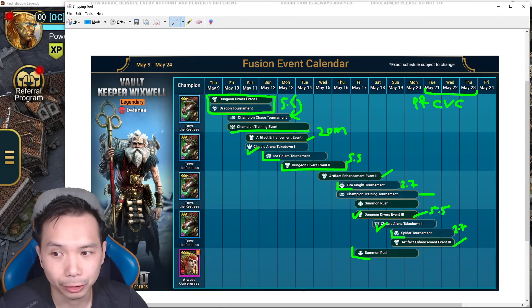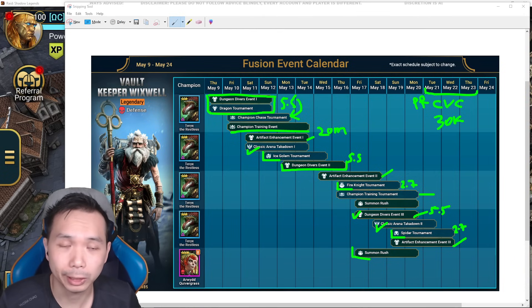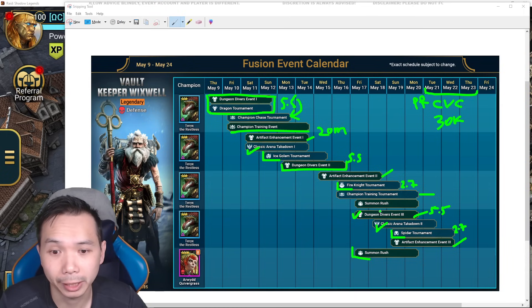You could summon Wixwell during the personal reward CvC, so make sure you save him for that — looks like an easy 30k points. Overall the schedule looks pretty straightforward as far as fusions go. There's no surprise hero's path or weird event jammed into the schedule. Everything lines up well — especially in the second half with fire knight and spider tournament both lining up with one dungeon diver, which is perfect.